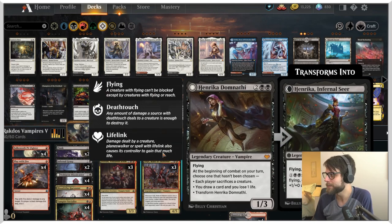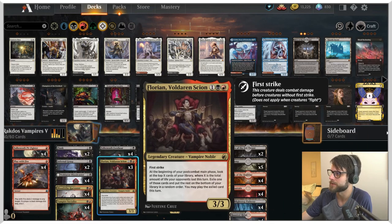Henrika Damnathi - I hope I'm saying that correctly - is a 1/3 for four with flying. At the beginning of combat on your turn, choose one that hasn't been chosen: each player sacrifices a creature, you draw a card and lose a life, or transform it. When you transform it, it has flying, deathtouch, and lifelink and is a 3/4. You can pay one and two black so each creature you control with flying, deathtouch, and/or lifelink gets +1/+0 until end of turn. Worth noting, that is a good mana sink - you can activate it multiple times, which is great.